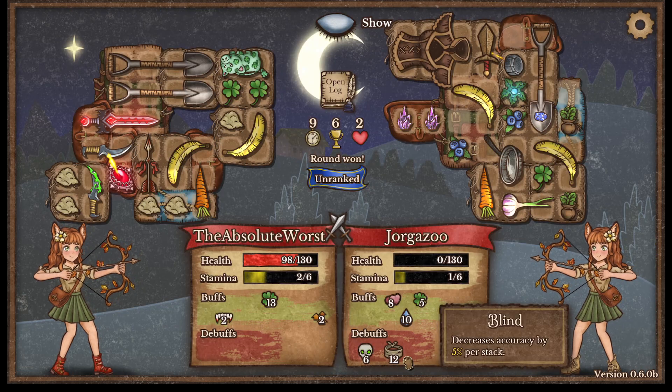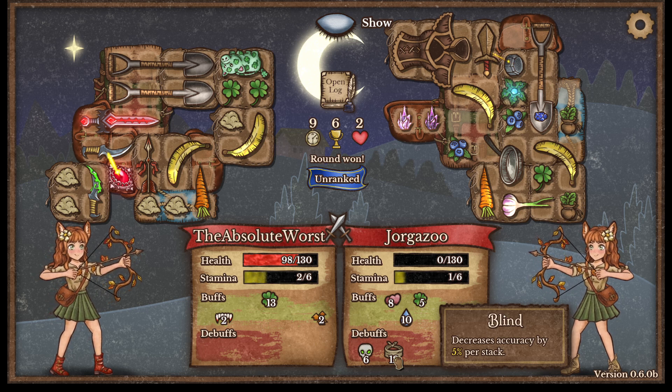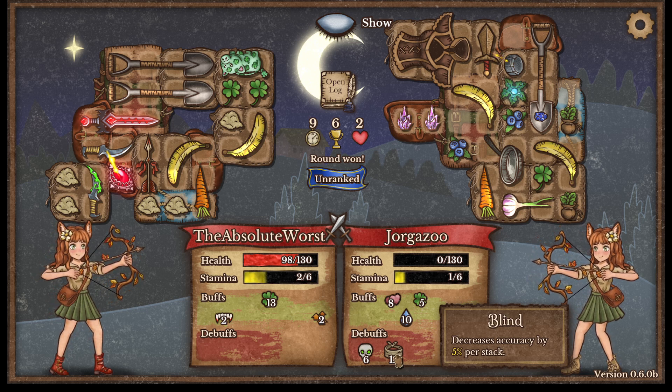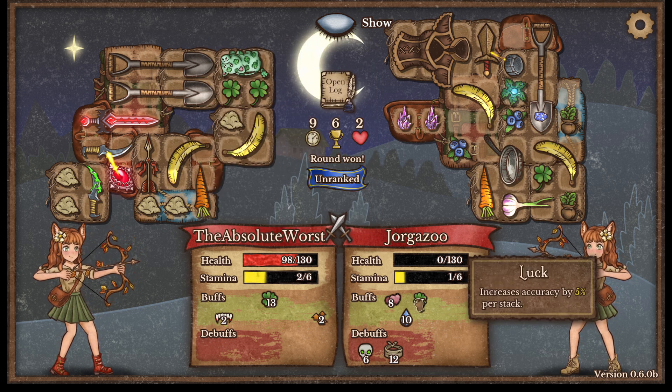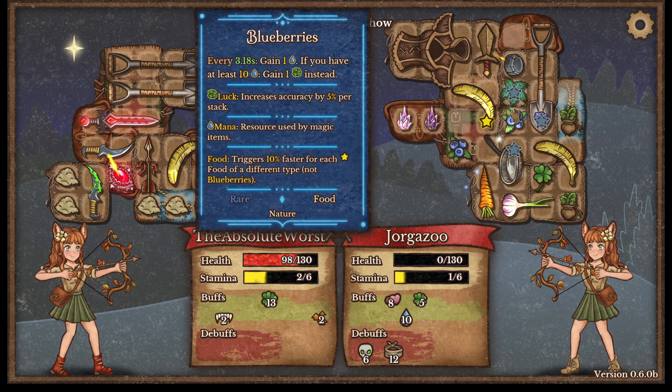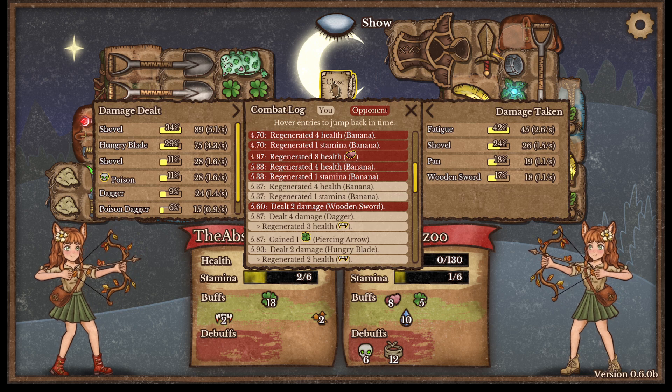So it looks like we're averaging around 60% decrease in accuracy - blind. However, that's also being combated by her luck. I think that means we just need more blind - just stack the blind.